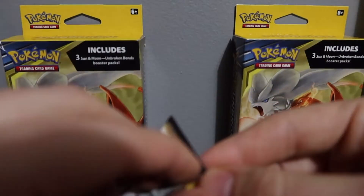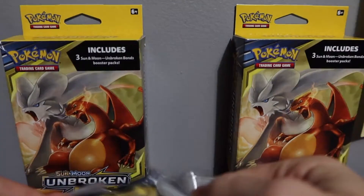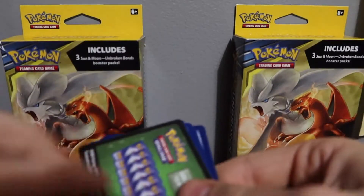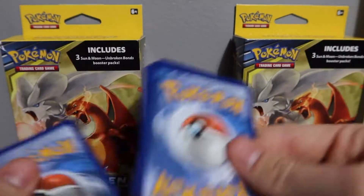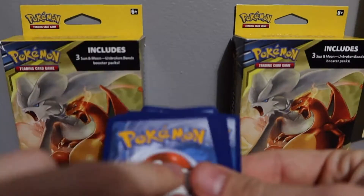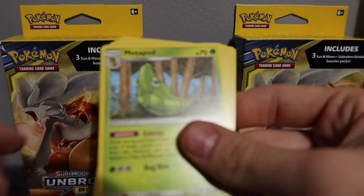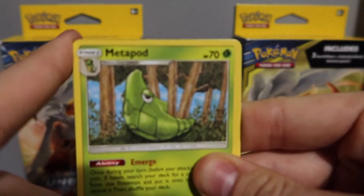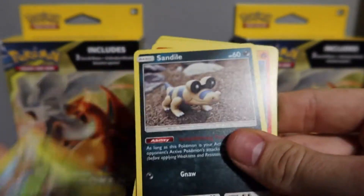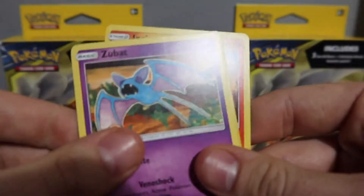Next, let's go with the Lucario pack. Two packs left. I have no clue if this is going to be a quick video or a long video — I'm going to hope it's a quick video, I don't want more than six minutes. There's the code. Polworld. Devolution Spray. Metapod — this is a pointless Pokemon. Sandile. Salazzle. Diglett. Zubat. Reverse Trainer. And Cinderace — non-holo.